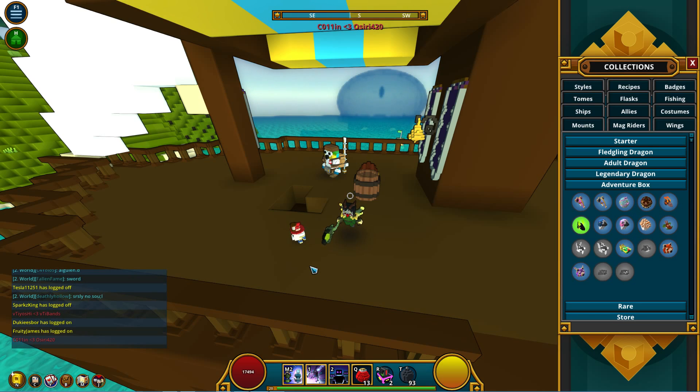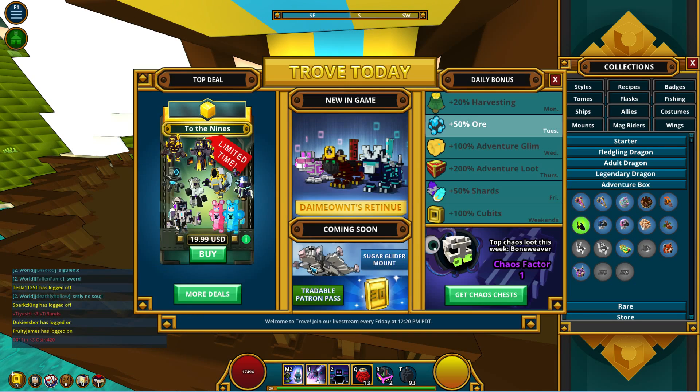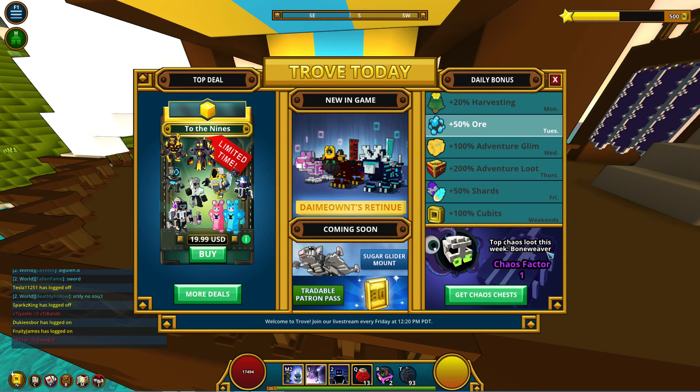This week's potential prizes include mount Bone Weaver, Arcanium Discord Wings, Chaotic Clipper Ship, and Mohagan Toboggan Mag Rider. I actually like how they are including all the things you can get inside the patch notes, instead of just a hint. You used to have to go to the welcome screen to see exactly what the main thing was, but now the patch notes includes everything you can get this week — that's a nice update to the patch notes.